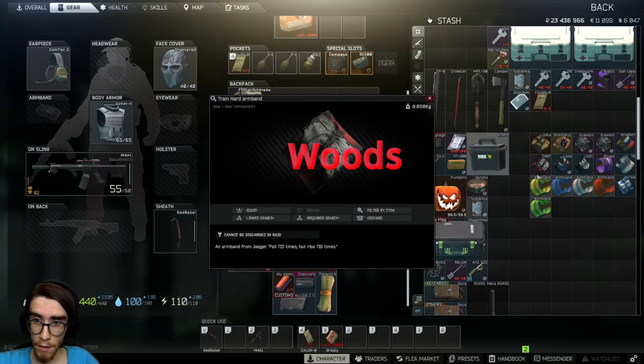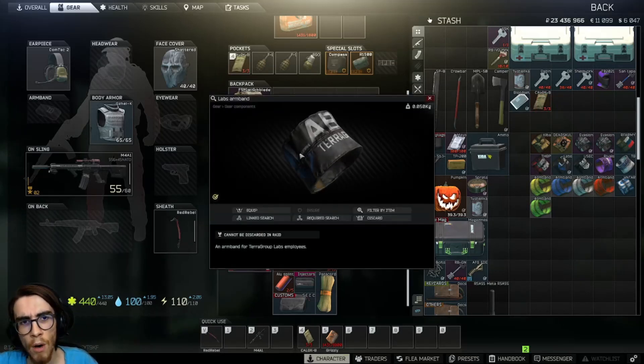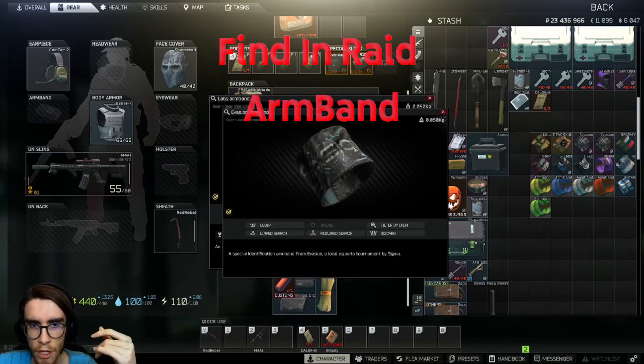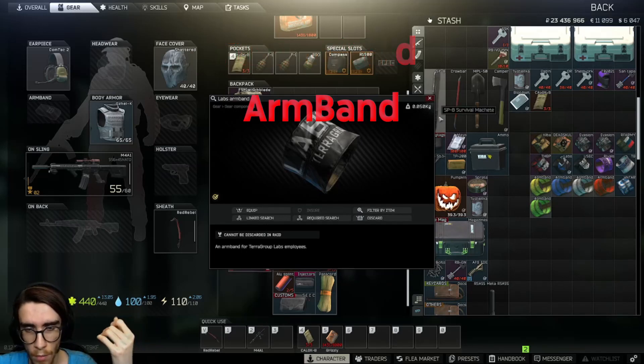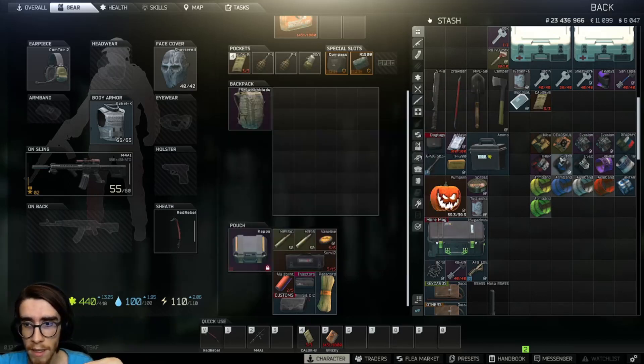The Labs armband is similar to the Evasion armband — you will find it in gun cases, stashes, and more. It's a found-in-raid armband, that's it.